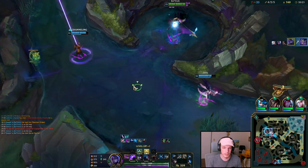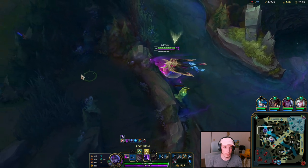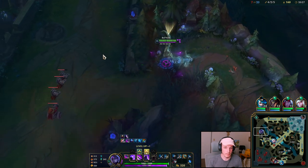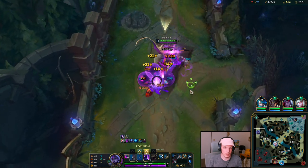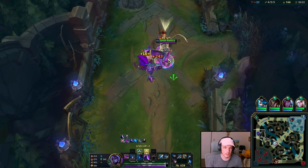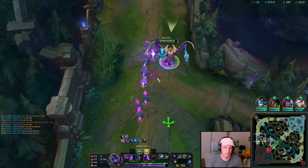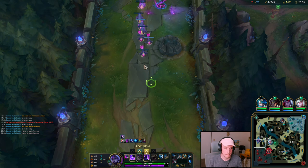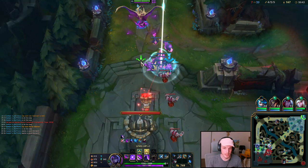Pretty quick Baron, too. Now I'm going to split push. I think my team should 1-3-1 with me on the side. As much as I want to push with my team and get Fiddle ulted, I'll have them make some decisions here. These are just my funny minions — how about that?